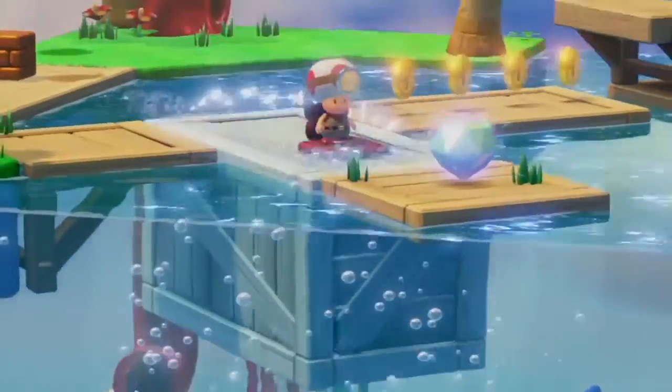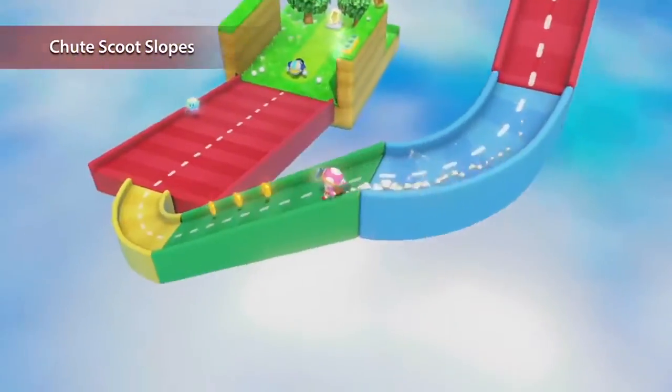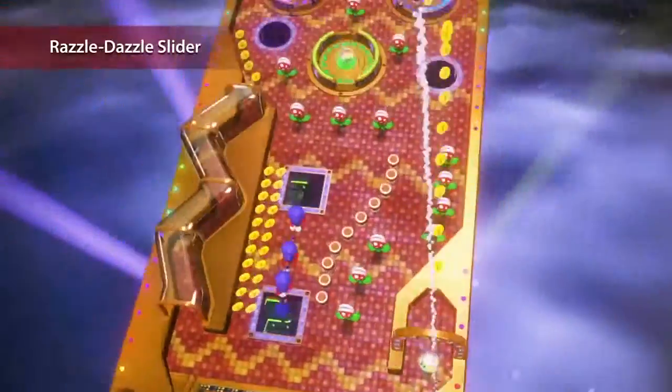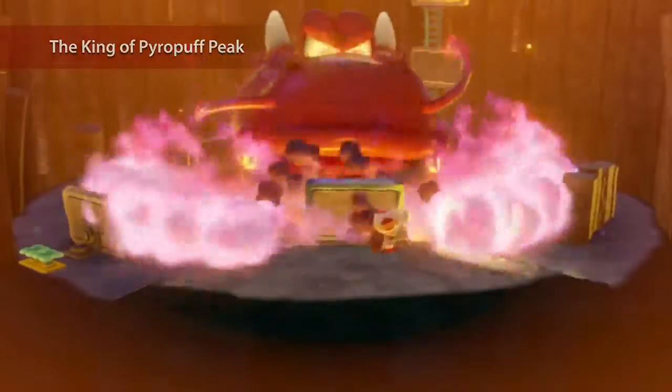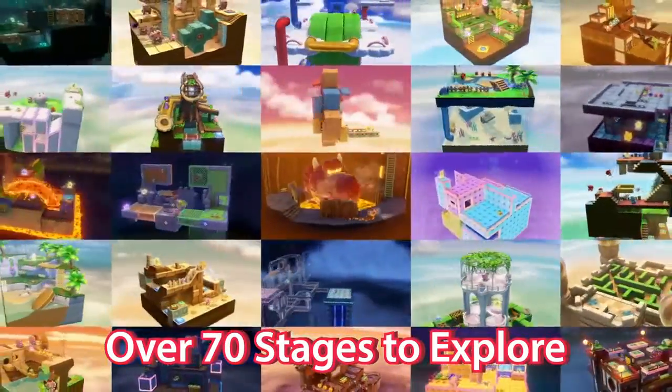Each stage offers something new, like a steam locomotive, slippery slides, a spooky haunted house, a dazzling pinball machine, and boss stages that have you running for cover. There are more than 70 stages for you and the Captain to explore.